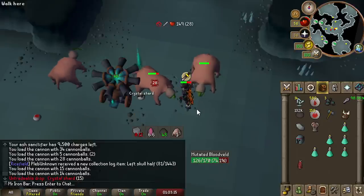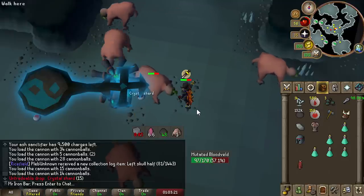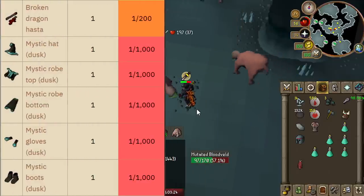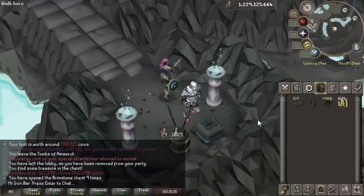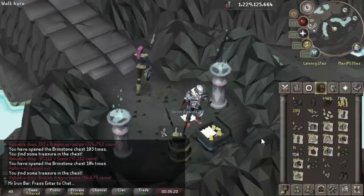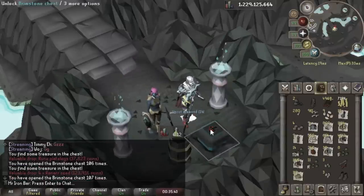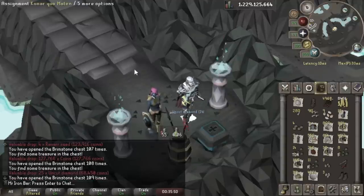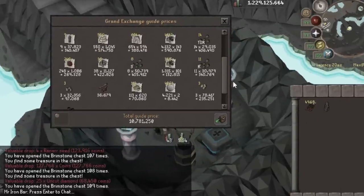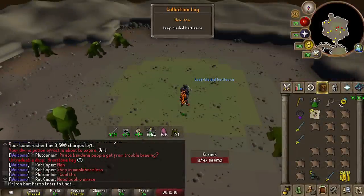After getting 100 Larrangs Keys, the next thing I wanted to try stacking was 100 Brimstone Keys — another Slayer-related collectible that gives you the Dust Mystic pieces. You can only get these keys on task from Konar. I've opened 100 Brimstone Keys before and got a Dust Hat, Broken Dragon Hasta unique, and some Ballista parts for TOA. The first 100 keys I ever collected took probably years of just passively doing Konar tasks here and there. It's unfortunately much slower than Larrangs Keys, and Superior Mobs from Konar assignments do not have a guaranteed Brimstone Key.